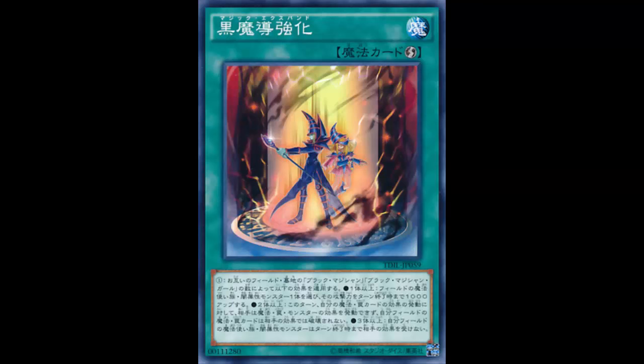Three or more — and this is the grand finale: all dark spellcasters you currently control are unaffected by your opponent's card effects until the end of this turn. Eternal Soul only protects Dark Magician, but this covers all dark spellcasters. I could protect Doom Shaman too, but in all seriousness that's the end of the card — that's all for Magic Expansion.